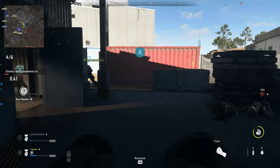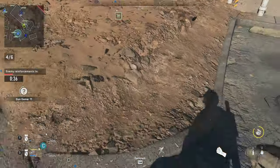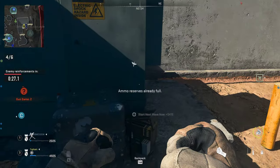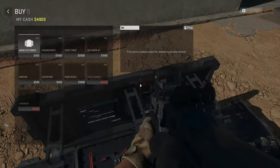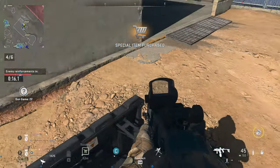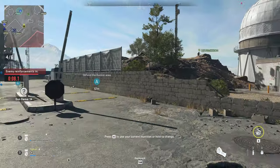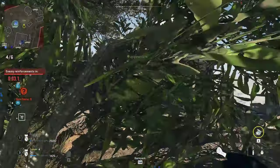This is Watcher 1. Enemy mortar teams are moving into position. Suggest you find cover and dig in. Roger that. All stations, enemy helicopters are incoming. Be advised, AQ is targeting multiple locations. Breaker 1, 711, rated by Alpha. Copy. Orion 41 is entering the AO. Stand by. Pushing up! Moving here! Sentry deployed!